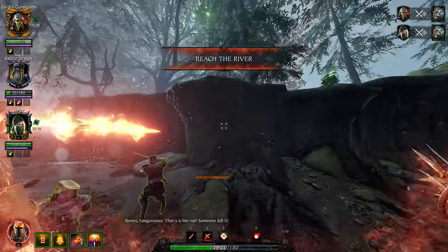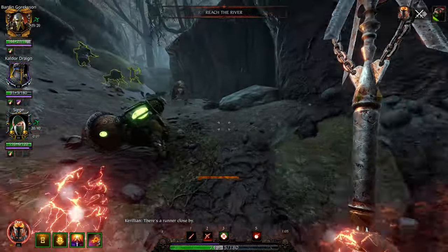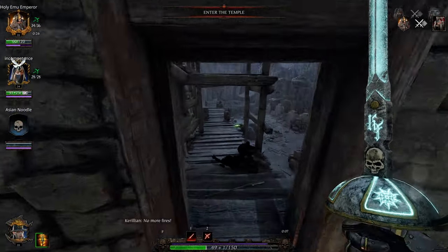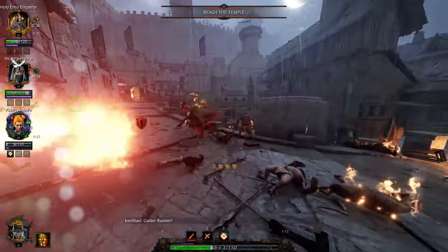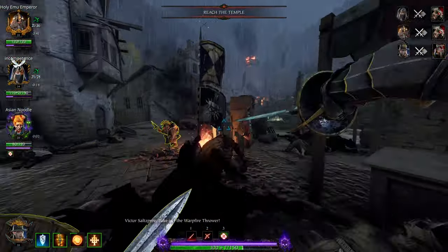There's a point where he'll stop and look at you right before he jumps — that's when you want to shoot him. Sometimes he'll look at somebody else and then jump you; it can be a bit bugged. But when he stops like that, that's when to shoot him. Next up is the Rattling Gunner, also known as the Gun Rat. His armor type is Armored and his race is Skaven.